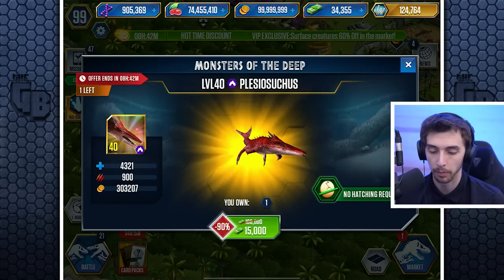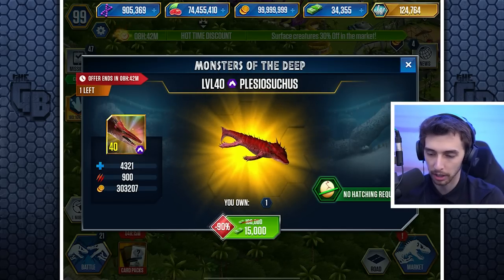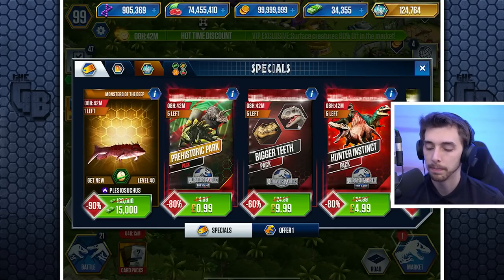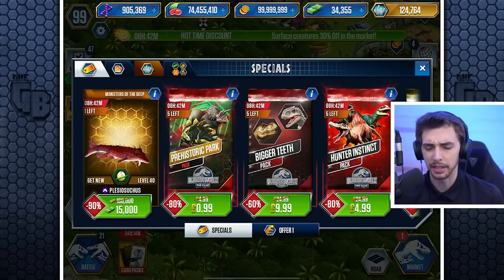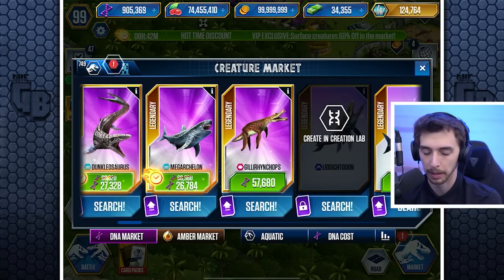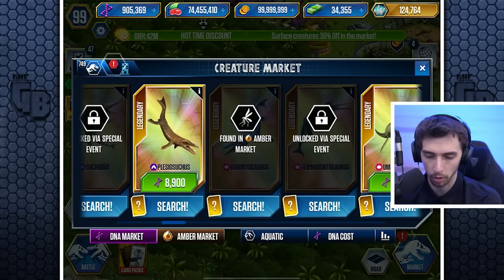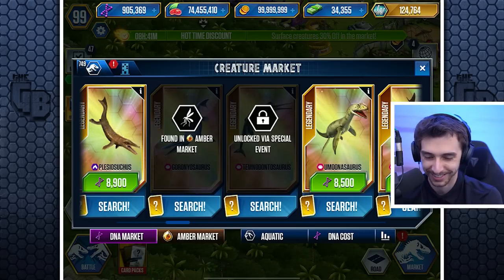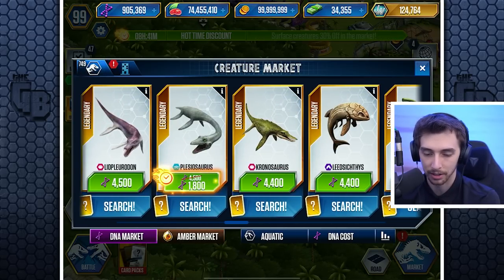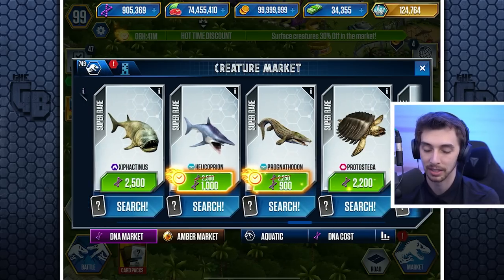On the surface it seems really good — I clicked on it and went 'well, we've got to do that.' But actually I already have this guy; I think it's a tournament creature. If we go into my market, filter aquatics by things I don't have, we have the Sututodus, the Goroniasaurus, the Temnodontosaurus — these are things I don't have.